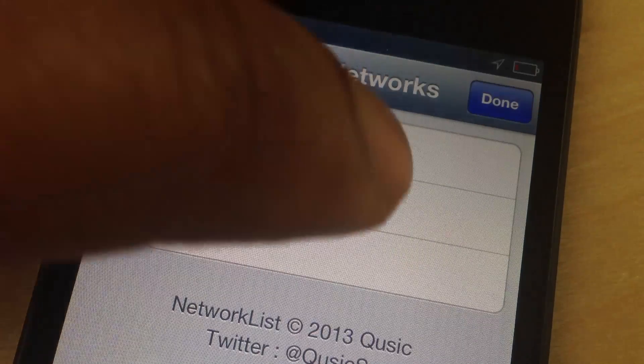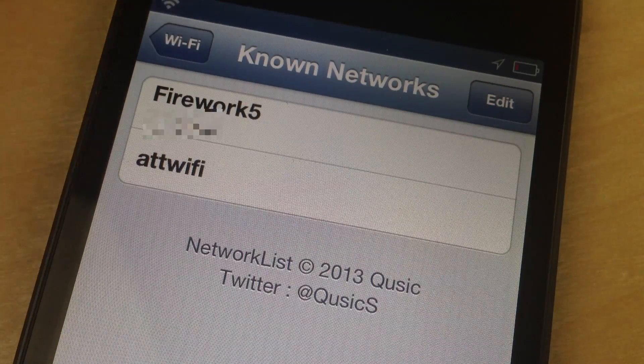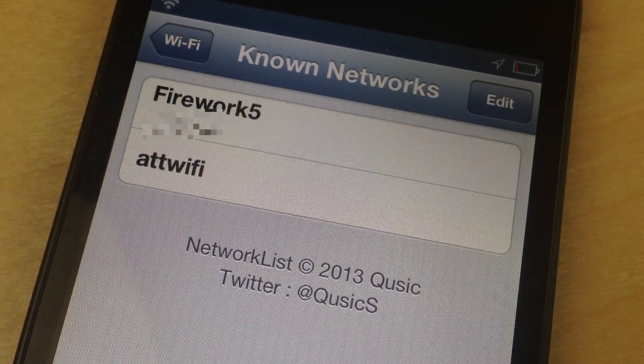It's a great tweak for those of you who often forget your Wi-Fi network names, et cetera. This will help you out. You don't have to worry about much — it'll save it right there under the known network section in the Wi-Fi settings.